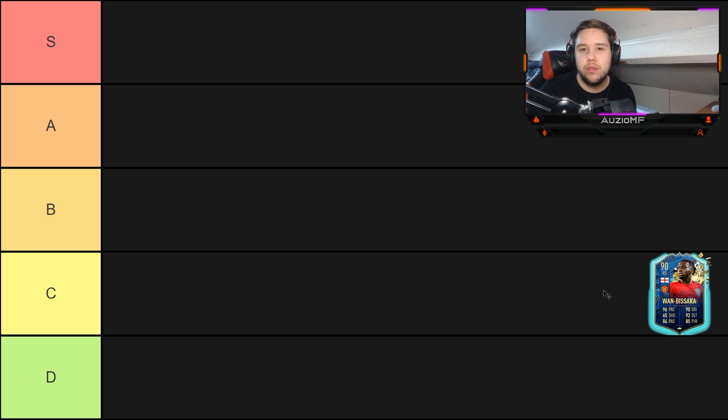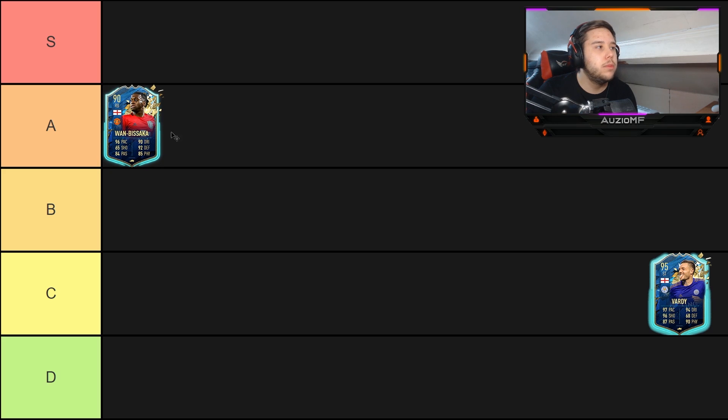Let's go into Wan-Bissaka — strength-wise, defending-wise, pace-wise, dribbling-wise, absolutely ridiculous. He's even got an amazing pass on him. But what makes this card not top tier is the two-star weak foot. I personally don't enjoy two-star weak foot fullbacks because I like to be comfortable on both feet. I can switch the ball with whatever foot I want, and with Wan-Bissaka you can't do that.